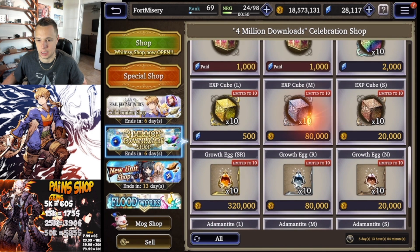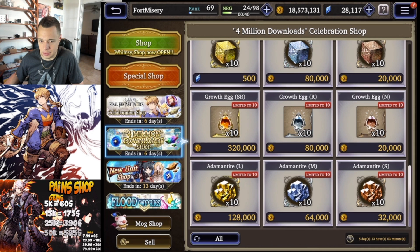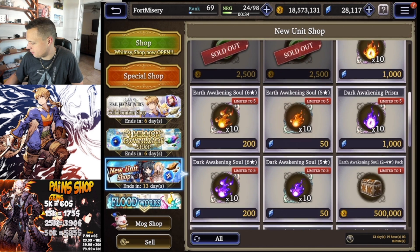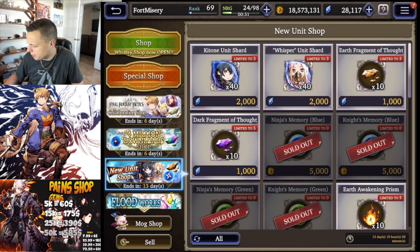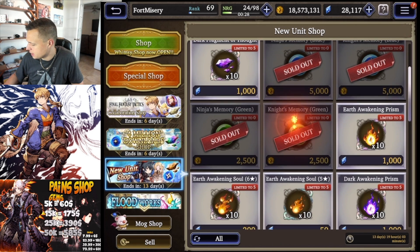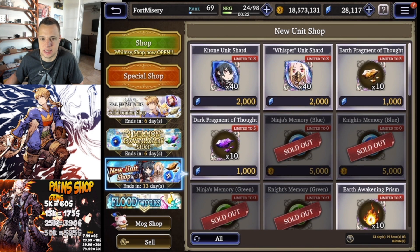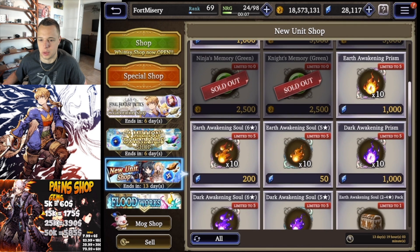I need to start saving rainbow cubes for the future as well, so that's not a bad idea. You can also get EXP cubes for silver and bronze, but I highly recommend skipping those if you're mid to end game. We also have growth eggs and adamantium in the shop. In the new unit shop, same old stuff — elemental fragments, elemental prisms, and shards for featured units. The event goes for two weeks so you have a lot of time to think about it. There will probably be another banner next week, especially since the Tactics banner is leaving.